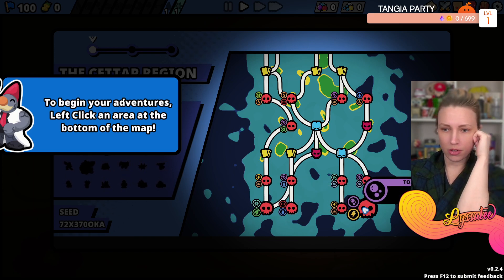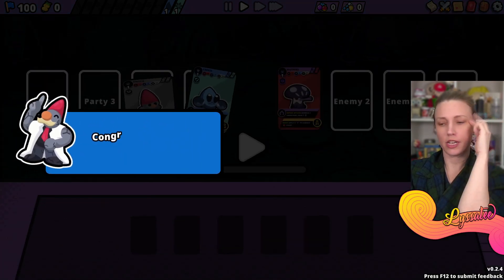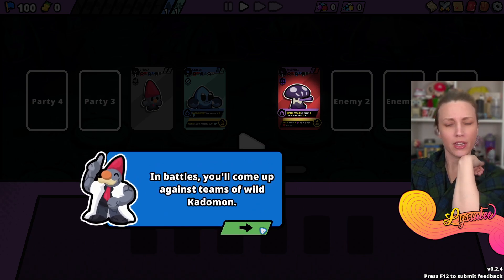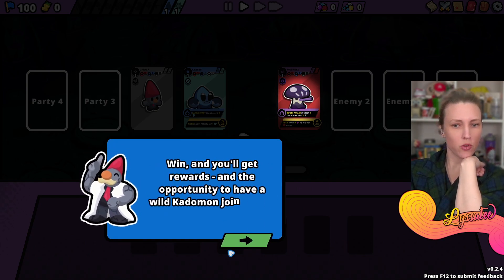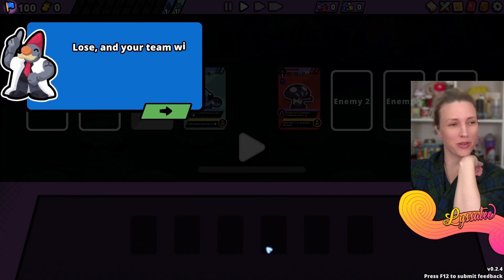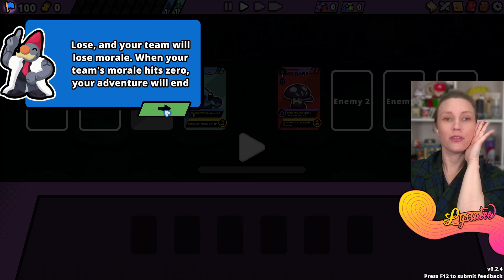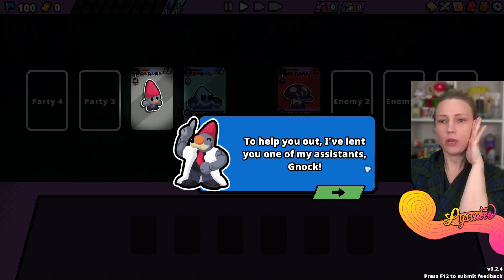Congratulations, you've started your first battle! In battles you come up against teams of wild Katamon - you'll get rewards and the opportunity to have a wild Katamon join you on your adventures. Losing your team will lose morale - if your team's morale hits zero your adventure will end.